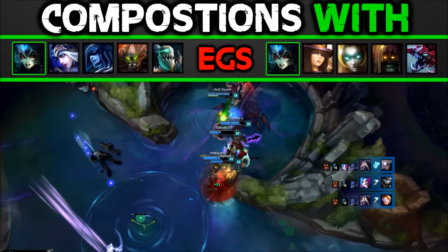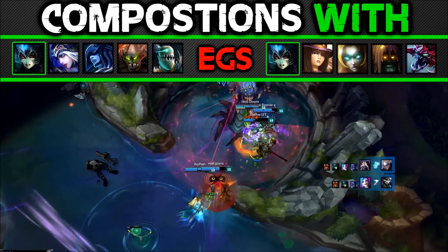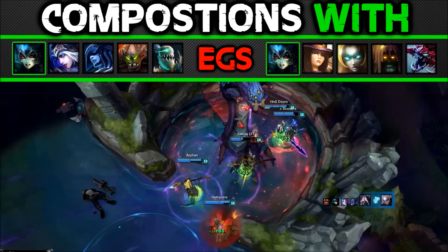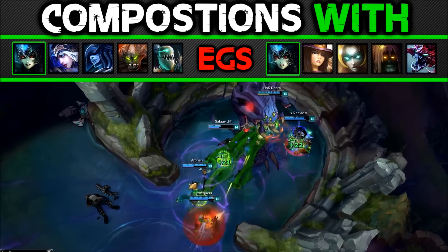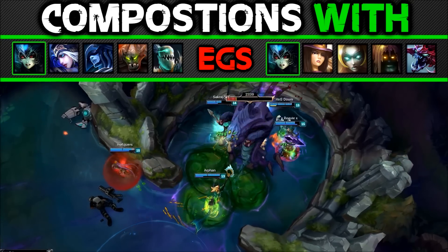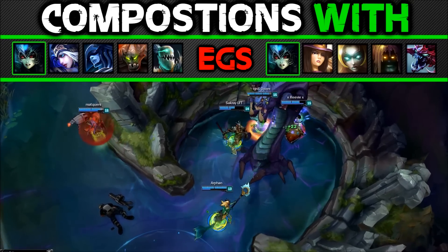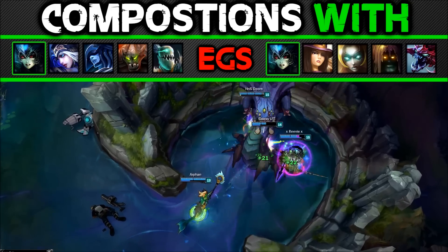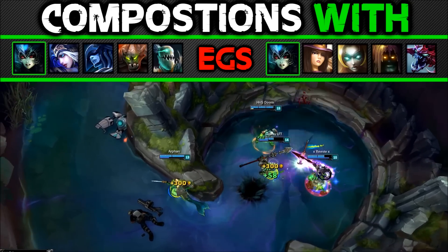Kiting compositions: Nami is a good addition to these compositions. Her movement speed abilities on her passive, range, stun, sustain, kite-based E, and complete disengage with her ultimate all wrap together to make her perfect on these compositions. Her Q setup also helps a lot with poke. Overall she's very good.